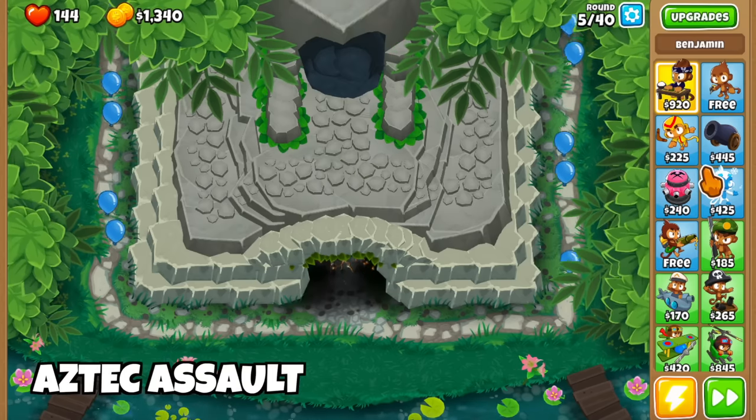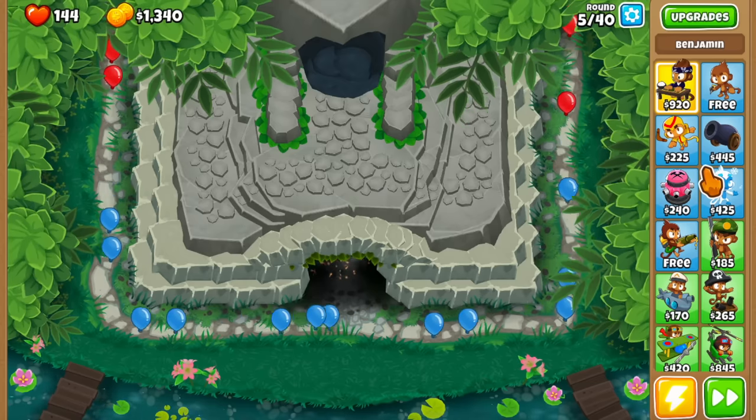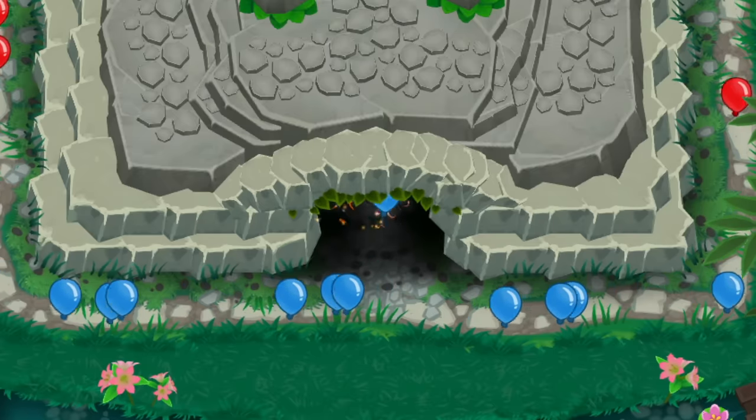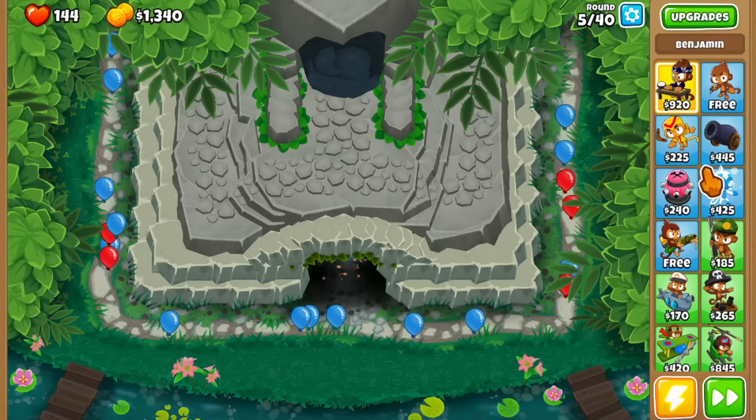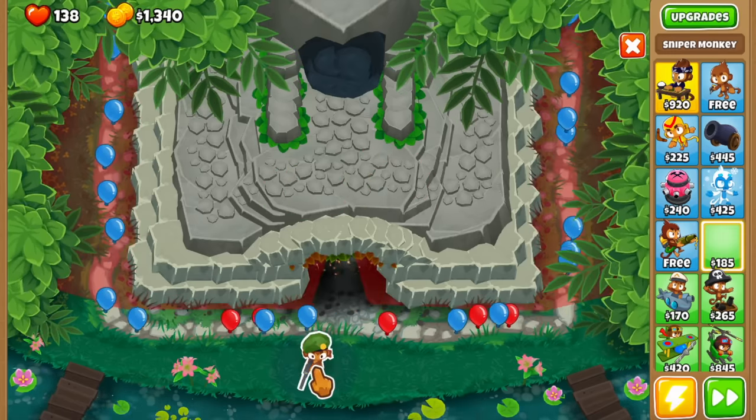The first one is called Aztec Assault. This is an amazing looking map, as usual, with the bloons coming out of the right and left sides. Now some of them go inside the temple but some continue walking down the path, and you cannot have any towers on top of the temple — only at the bottom.